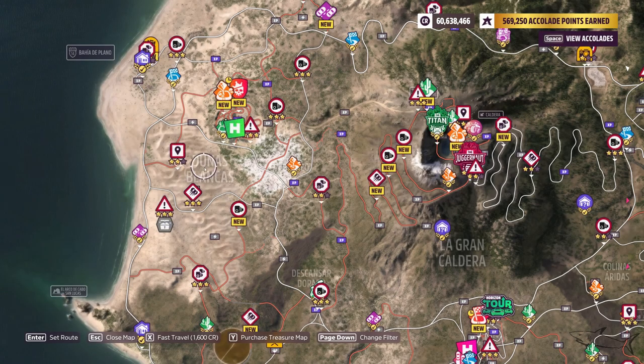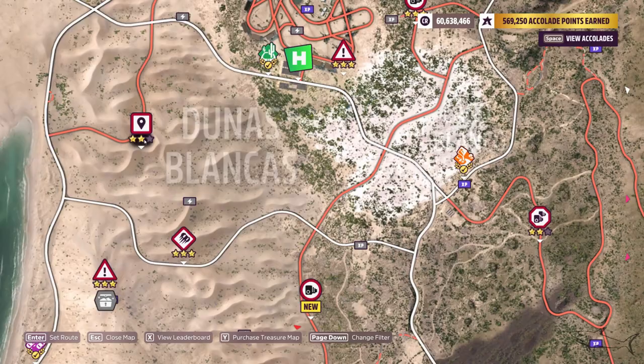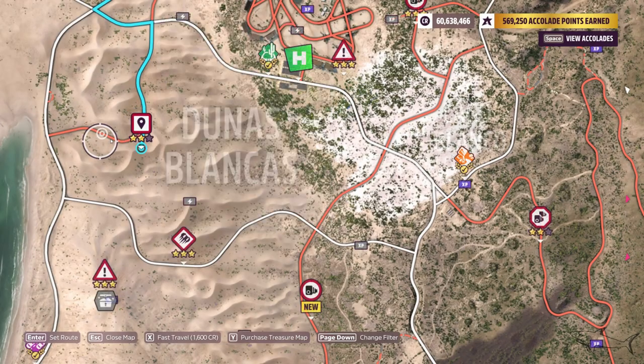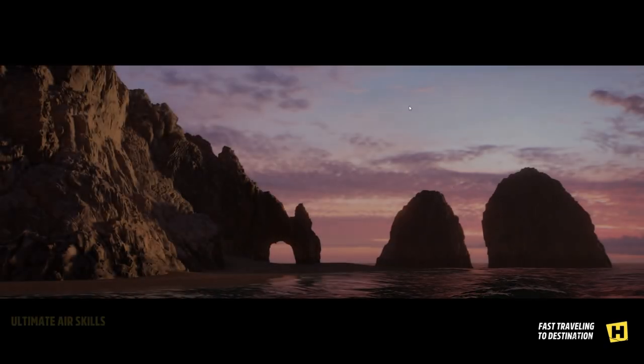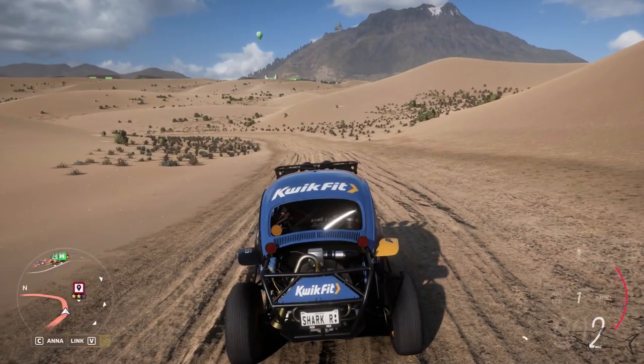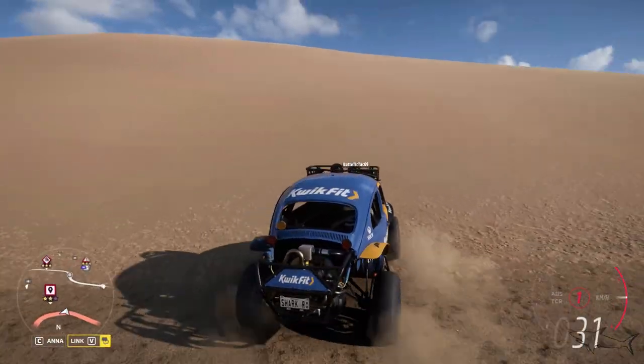Now it's time to change the location. This is the location — let me show you the name as well, because yes, we have a name: Dunas Blancas. Just go there. I want to fast travel here, so let's do that.